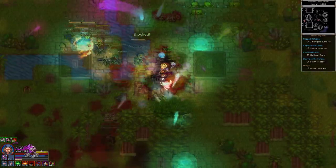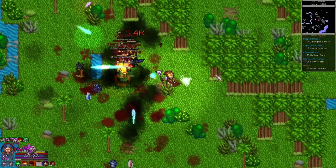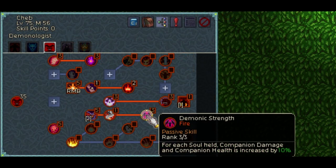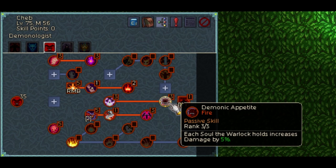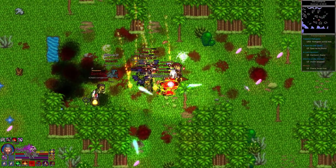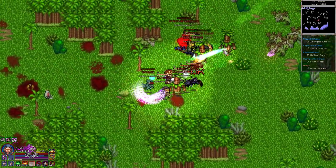They deal fire damage and if you sacrifice a soul with this ability, little devils will all cast fire nova. The little devils can be upgraded to explode on death with the volatile skill. The demonic strength skill increases companion health and damage by 10% for each soul you hold — this buff should also benefit your other minions like the zombies. The final ability in demonology is either the ability to transform into a demon for a short time or to summon one. I chose to summon. It gives you a powerful demon unit that runs around casting fire magic for 20 seconds before exploding in a fiery death.